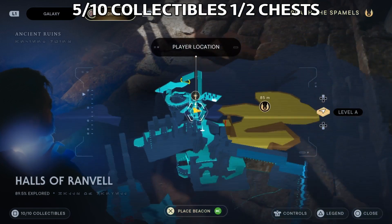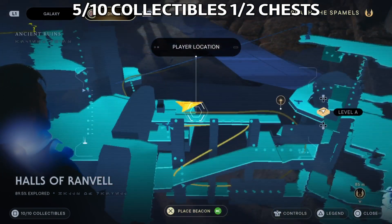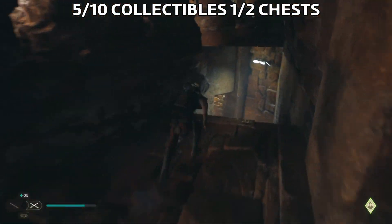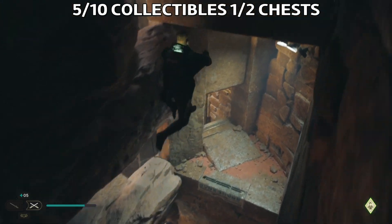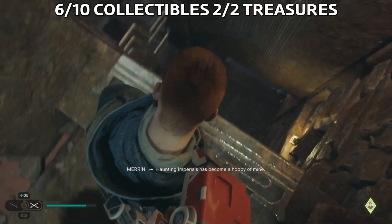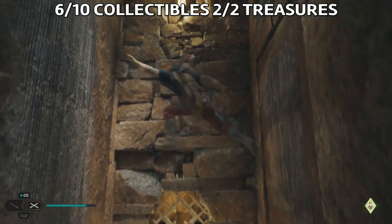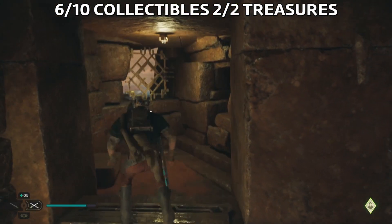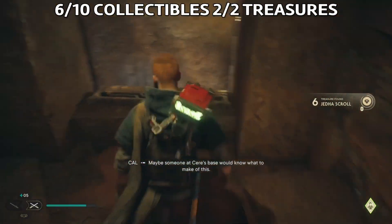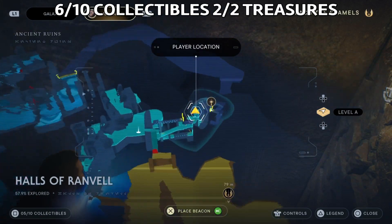This is the hardest collectible in my opinion in Halls of Ranvel. Let's continue our mission to get all the collectibles. Once you're here, jump from side to side to the top and you will find the second treasure, which is a Jedi scroll. This is the location here on the map where I found it.